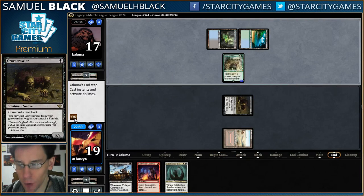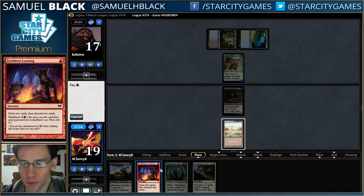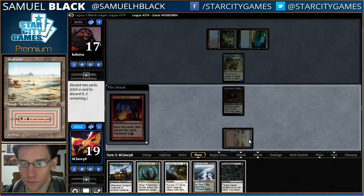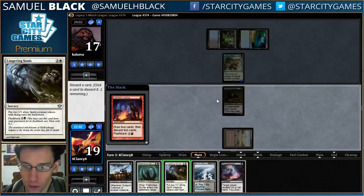This is not the matchup I want. Charmy Wife and Deathrite Shaman are some of the best cards against me. Obviously I'm going to discard Lingering Souls, and I have to decide if I want to discard Cutthroat or Sculler. Cutthroat's good with Lingering Souls, but I think I want the Sculler here.